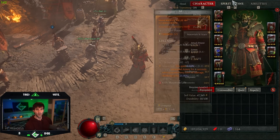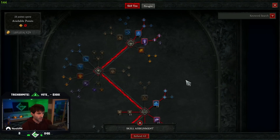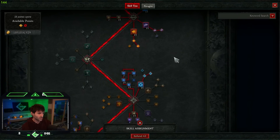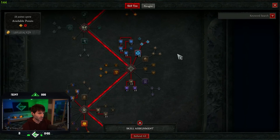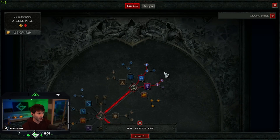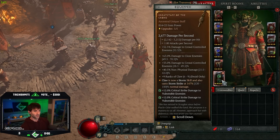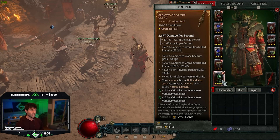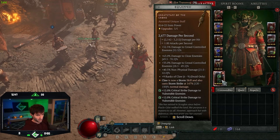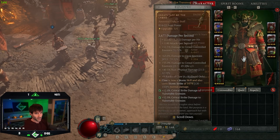We're going to go over the skill tree to start off. This class is called Stormclaw, and we had some help setting this up from different materials and talking with chat. Because you're using the Crone — the great staff set for the Crone — it's turning your Claws into a storm skill and also casts Storm Strike at 147% damage. I got a pretty good roll on this, and I also got nine additional ranks of Claw.